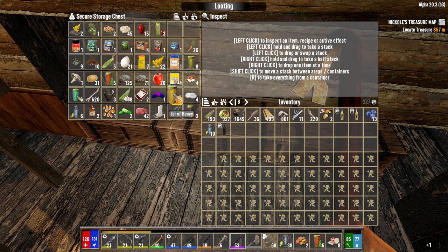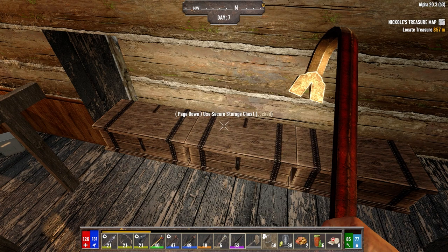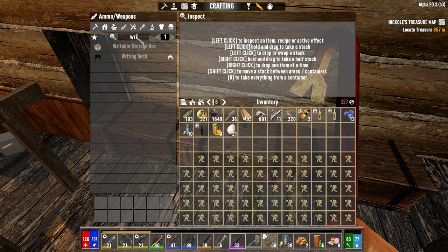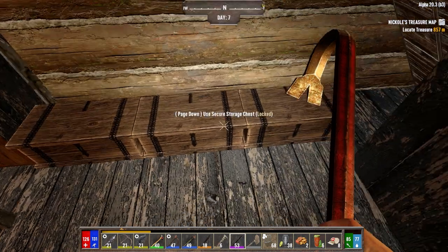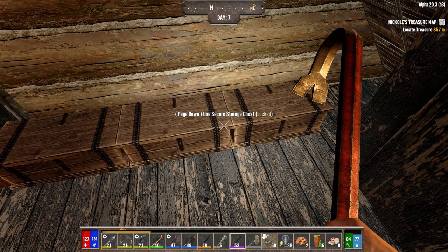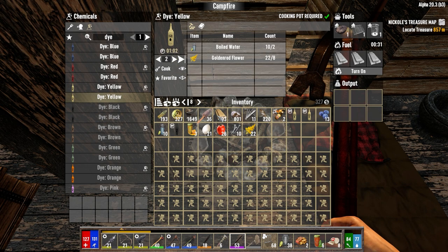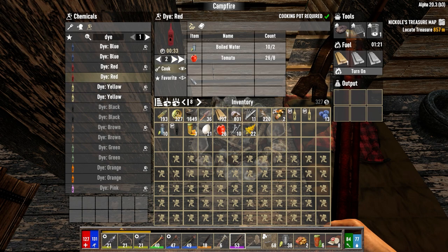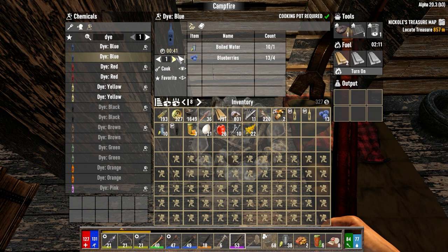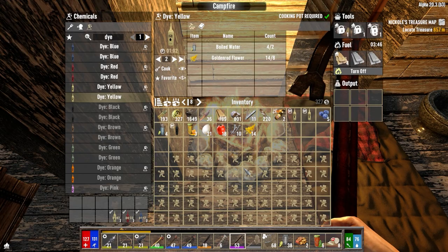I'm going to need honey, which we don't have a lot of, but we can buy some downstairs. We're going to need eggs. We need to also make a writing desk, which we can do. The writing desk doesn't take much — we just need nails, which we have. We need to make two blue, two yellow, and two red dyes — about a minute and 33 seconds. So let's cook the two blue dyes, two red dyes, and two yellow dyes.